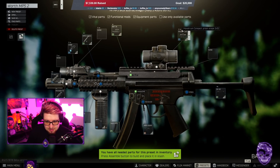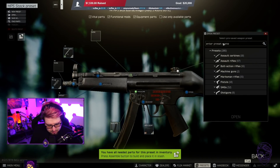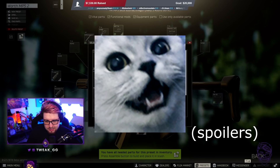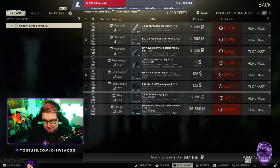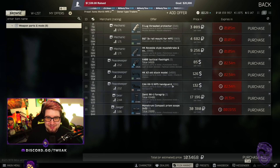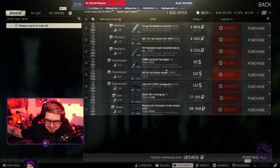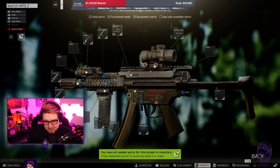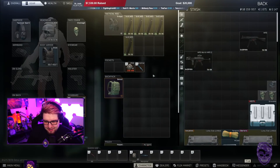Stats on this thing: pretty good. This thing is an utter laser beam, same as the last one. To build this bad boy, if you want to meme around with it yourself, you are going to be looking at around the price range of 103k — give or take, plus or minus 5k. You're looking at 100k. It's pretty expensive for an SMG, right? But you asked for it. I needed to find a gun that was cheap, mid-range — and this isn't even the expensive one. So there you go, there is the worth MP5 number two. It's actually pretty cool — a nice little gun. Laser beam. Got a nice little 2x on there. I'm going to bring it into factory and show you guys how it performs.